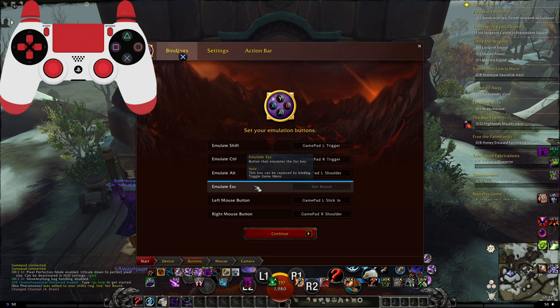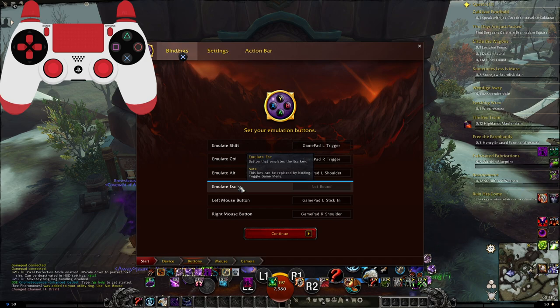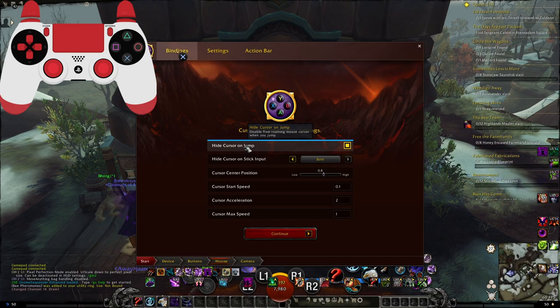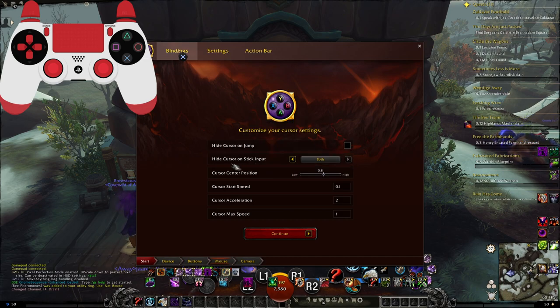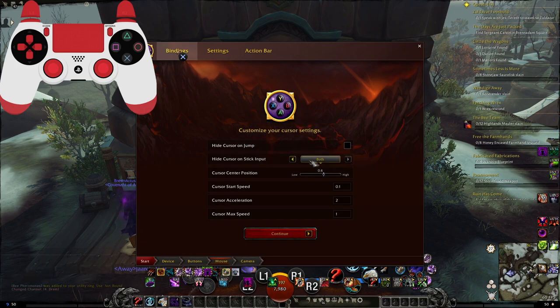If you end up making a binding and you change your mind — say I put Options which is forward and I change my mind — you can just right-click and it removes it. The setup is going to have a cursor in the middle. I recommend using it, and you can tell it if you want to hide it upon a jump. I don't like that, so I'm not going to do that. This setting is whether to hide the cursor upon stick input, and also how it changes back if you have it in regular mode rather than centered mode. I'll leave it at both.